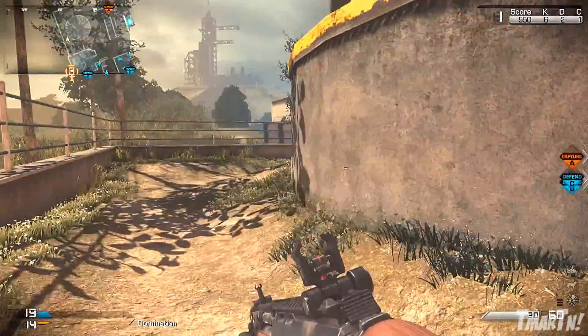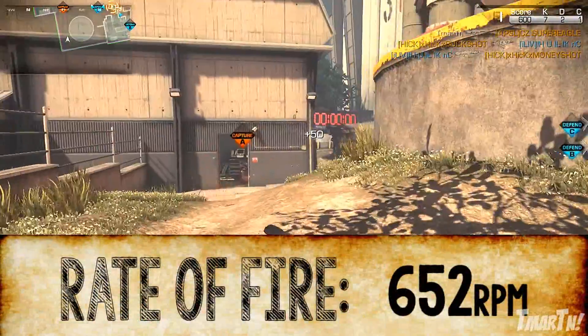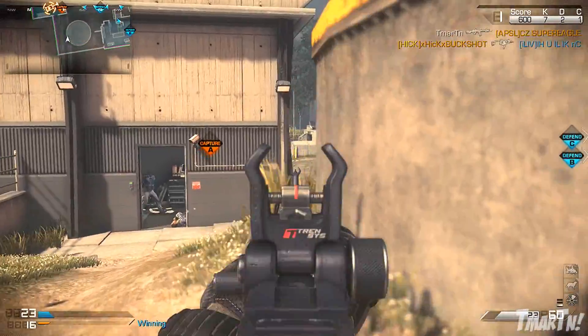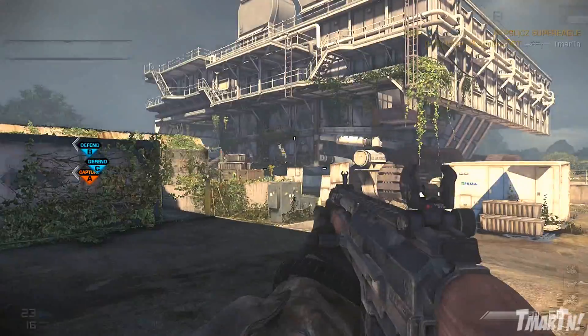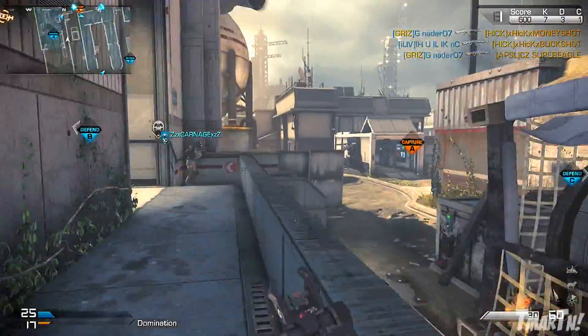The rate of fire is pretty slow at 652 RPM. That's pretty similar to the Remington R5, which has 631. So this is kind of like a higher damage, slower rate of fire weapon, so you really have to be accurate and make sure your shots are on target.